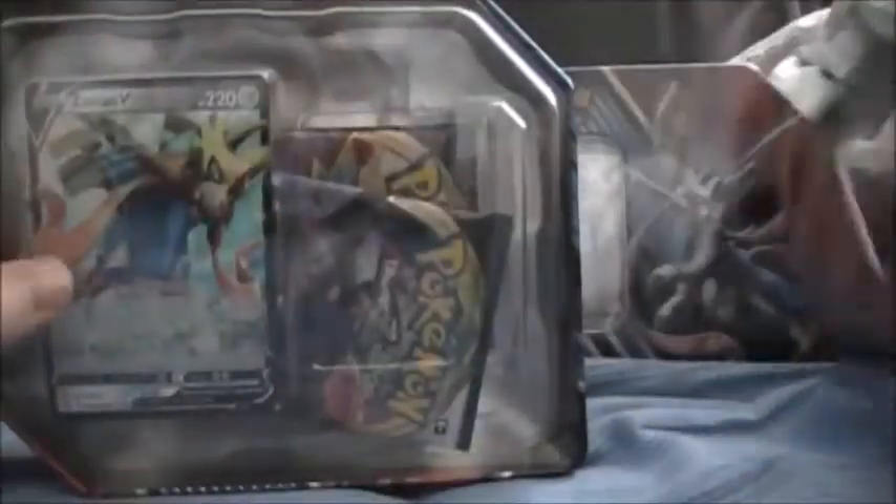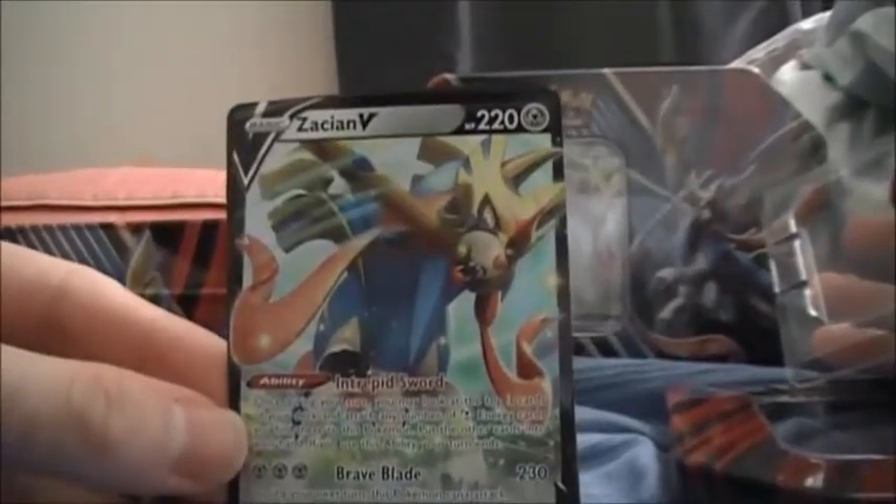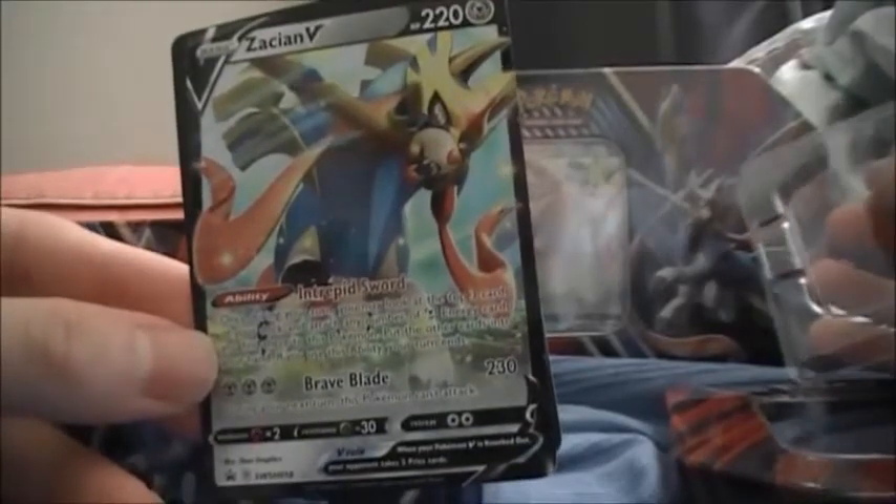Alright, let's see what's in here. We have our alternate art Zacian - well, it's not alternate art because they don't put alternate arts on cards released in the same year, so it's a promo. The packs included are Evolutions - I'm not opening that - Burning Shadows, Sword and Shield, Rebel Clash, and another Rebel Clash. Let's open the second tin so we don't need to worry about that.